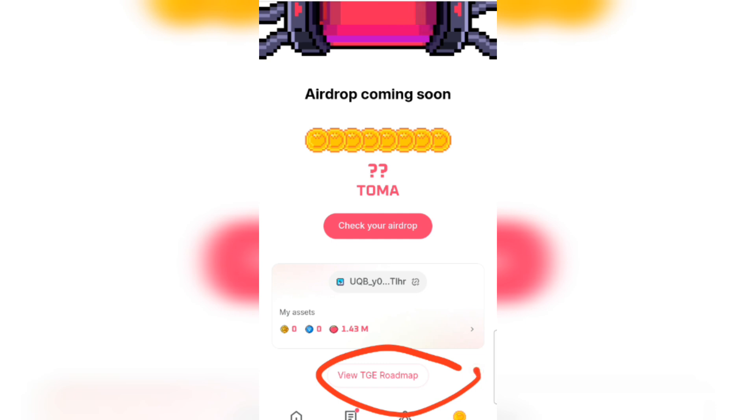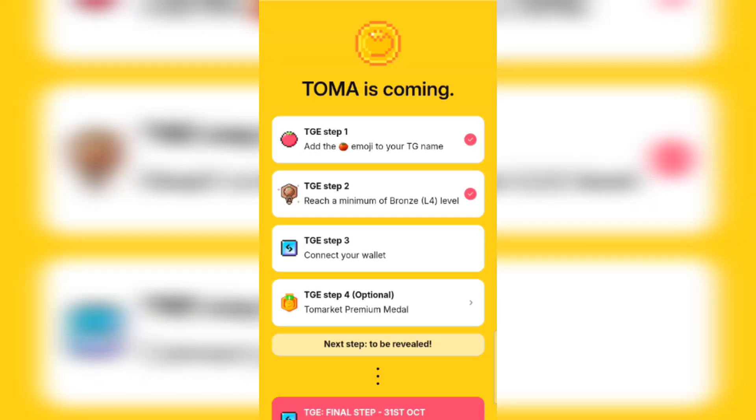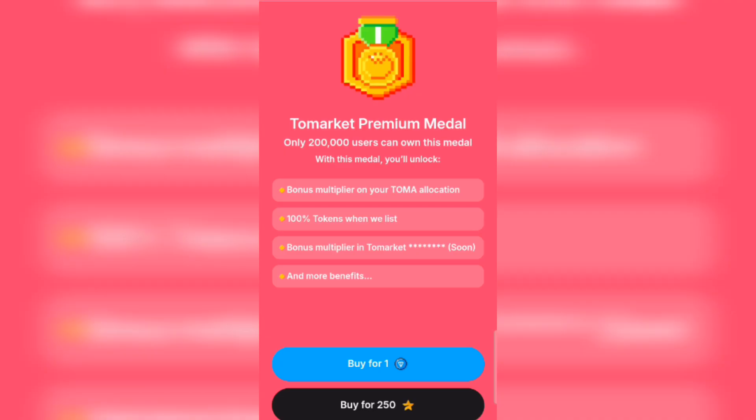Click on TG Roadmap. When you click on it, it will bring you to this particular page. The Tomaco Primal Media is at step four. All you have to do is click on Tomaco Primal Media here. As you can see it here, when you click on it, it will bring you to the next page.